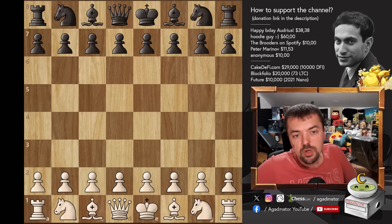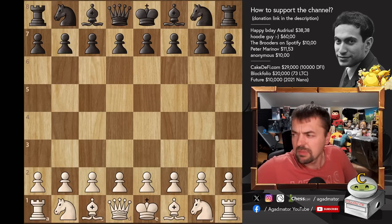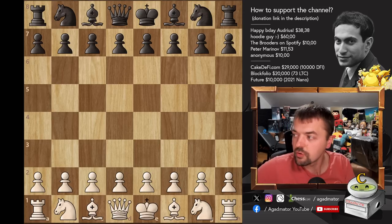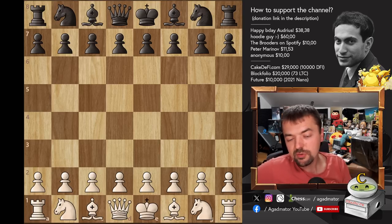Hello everyone and welcome to the game I promised, the game I played yesterday from the Creation Chess League. My opponent was a Candidate Master and the game lasted some three and a half, maybe four hours. It was a really difficult one for me to calculate, and for those of you who maybe don't have the best tools on how to face Alekhine's defense, this game will show you a few fun variations that you can use to either equalize or crush your opponent. So let's check it out.